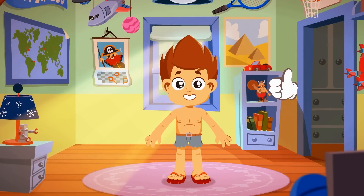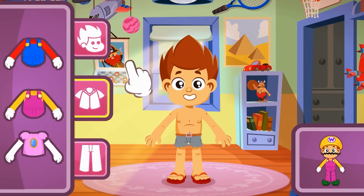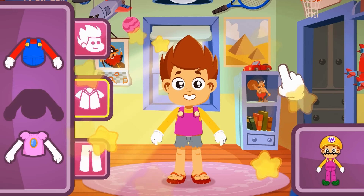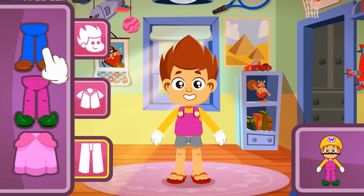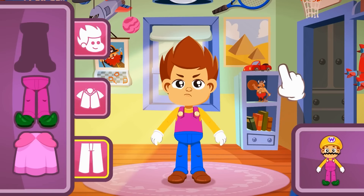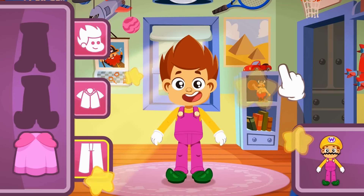Let's move to the last one — Wario! I really like his outfits! Let's choose his top. Now we do want to choose the magenta and yellow one — that's right! And the pants? Do you know which ones they are? Could be, but no — we've already chosen that one for Mario! We're looking for magenta pants with green spiky shoes. Yes, that one!